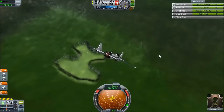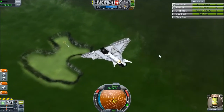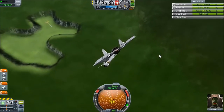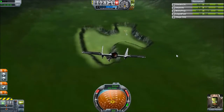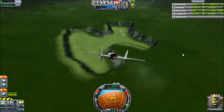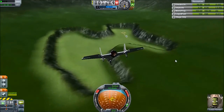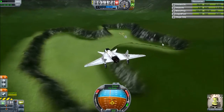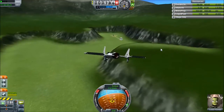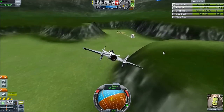I'm coming in rather hot. Let's see if I can lose some speed. Get the gear down as well, lose a little bit more speed. I'll bring the engines online just in case I need to bug out of here. We can see the rocket facility with the track leading out to the launch pad.